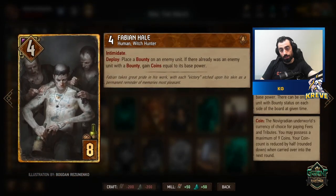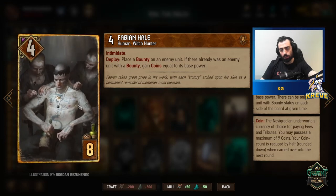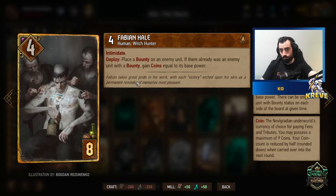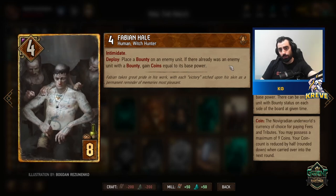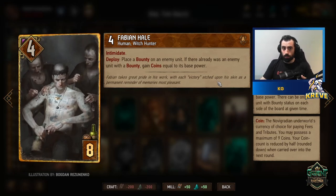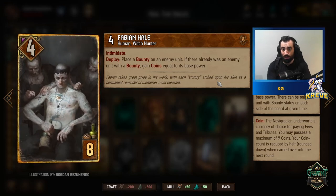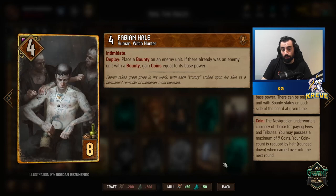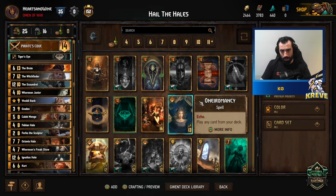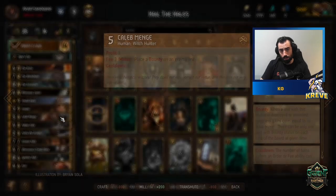Fabian has the Intimidate tag, so playing crime cards will boost him. He's flexible throughout the match, probably best with Witch Finder. On deploy, you place a bounty on an enemy unit, and if there was already an enemy unit with a bounty, you gain coins equal to its base power. So you deploy Fabian, click another unit to put a bounty on if you want, and still get that initial bounty coin value. It's another way to generate bounties, making Ignatius and the Brute better.